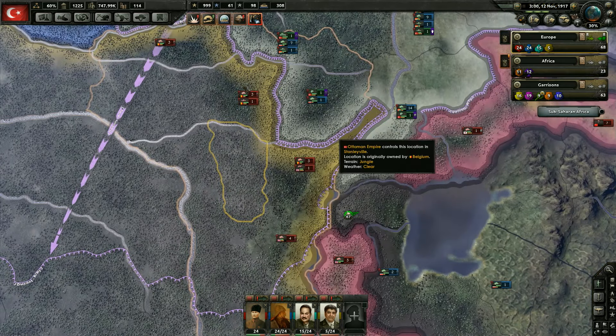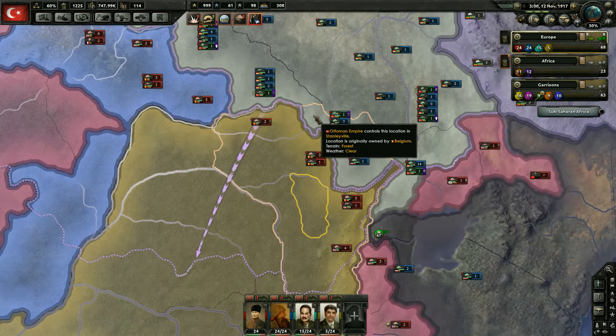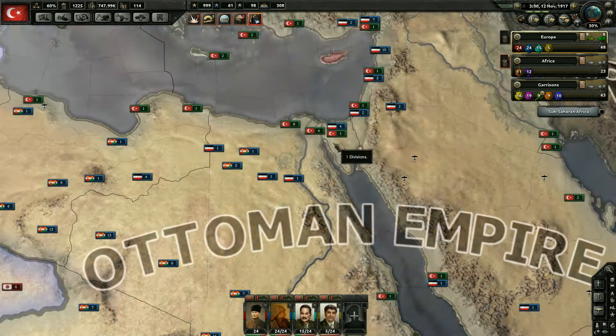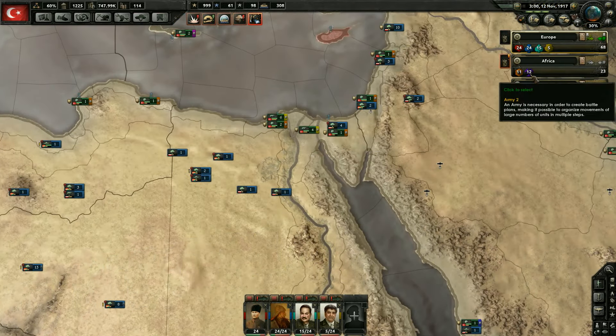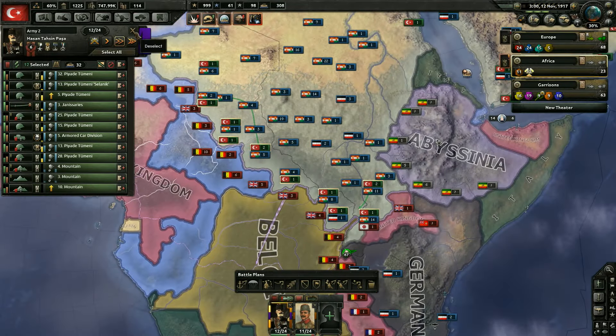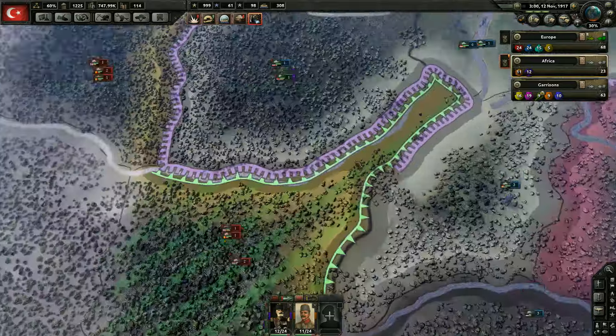We're making some movement down here, which is excellent. We have a couple more divisions coming down here as well. I'm not entirely sure where they're at — probably still some distance away. Actually, it looks like they got here already. Excellent. So yeah, they're down here helping out those two mountain troops.